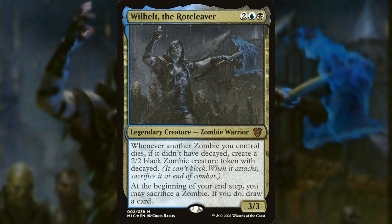Wilhelt is an amazing zombie tribal commander. What he does is what zombies do best — he fills up the board and can even give you a little bit of hand advantage. Wilhelt costs 2 generic, blue and black, for a 3/3 zombie warrior.